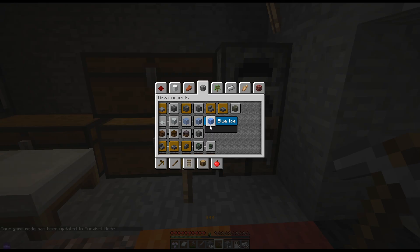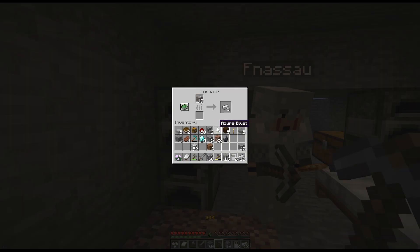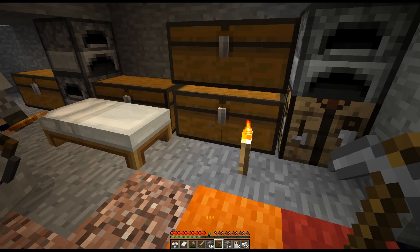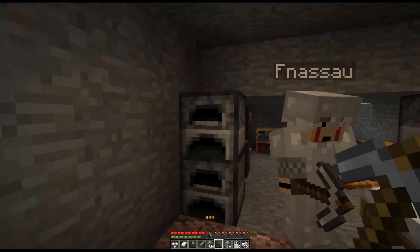Just gonna get as many as my shovel can take. What am I — green glass, stone fence. Chiseled stone bricks — does anyone know how to make chiseled stone bricks? It is two stone brick slabs on top of each other. Excellent. And I need more wood. Alright, I have 14 diamonds — what would be the best thing to make from those?